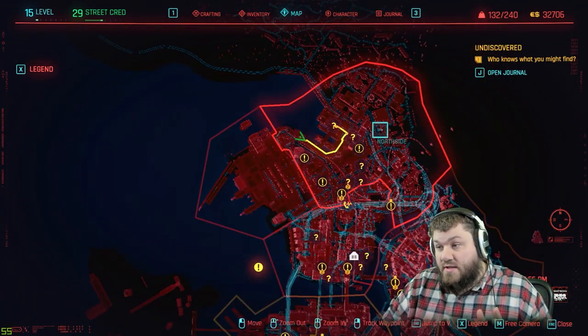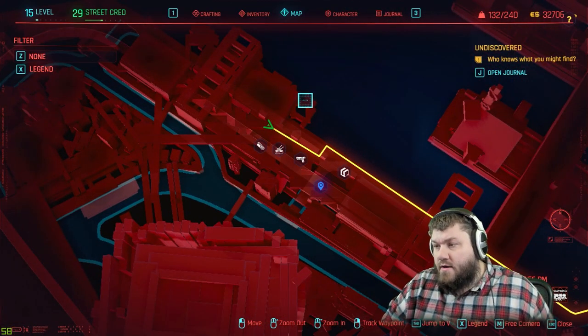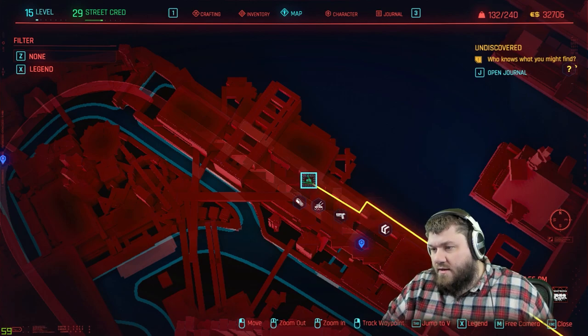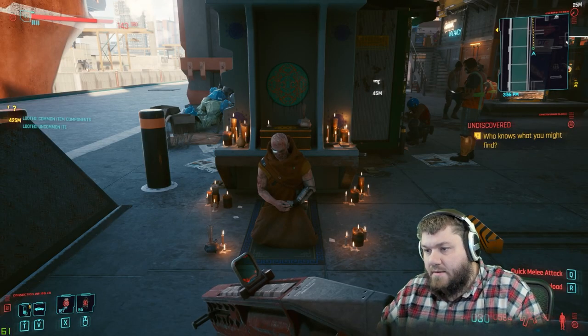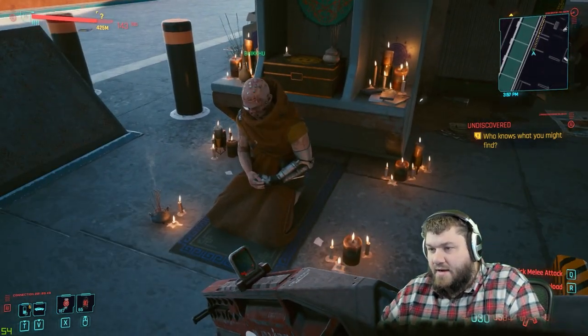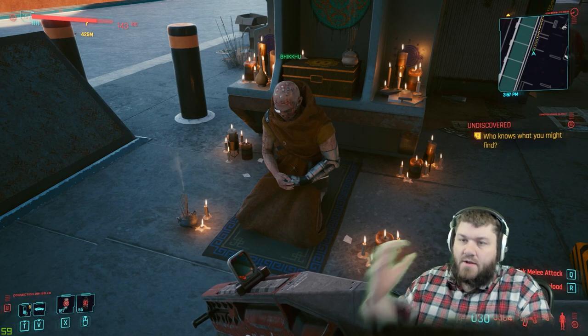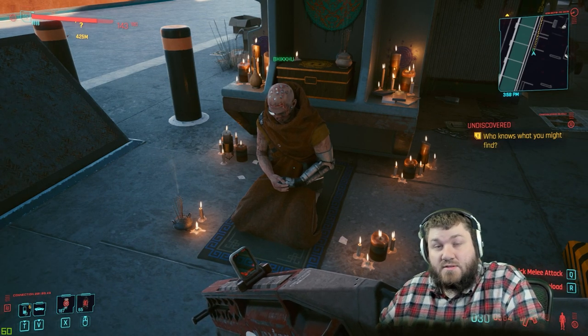First you're going to come out here to the north side. You come all the way over to here — there's like this harbor — and right where I'm standing you can see this. There is a monk here who's half cybernetic. He's going to go on a spiel about being in pain and other stuff, and you wait for him to be done, talk to him, and he sends you to rescue his brother.